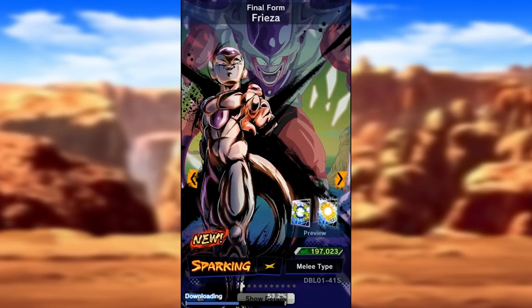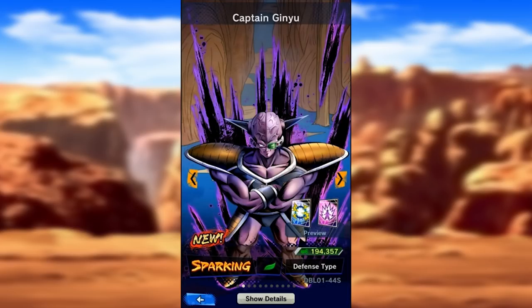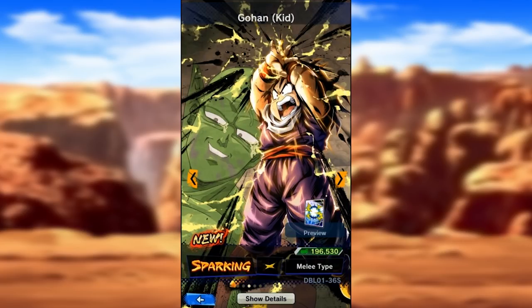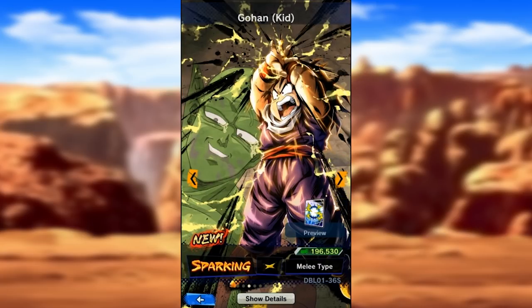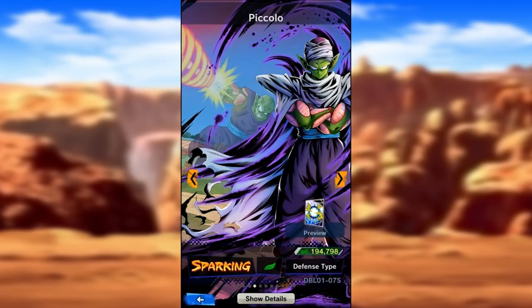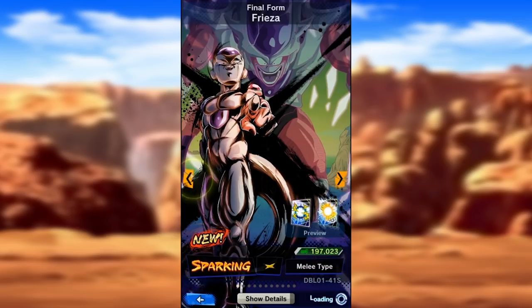Any of the new cards is good with me. Sparking Captain Ginyu with the body swap super - that's really good as well. I think Piccolo's also on this banner, which is a huge bonus. Gohan kid, this card looks amazing too. Both Frieza and Gohan are yellow, so that's not too good if you were hoping to run them together. Ginyu is green. And then you got Sparking Piccolo. So I would like Piccolo, Gohan, Ginyu, and Frieza - all perfectly fine options.